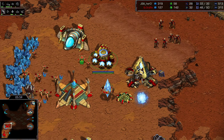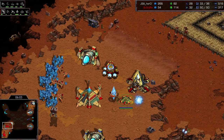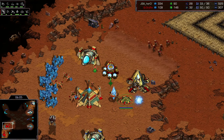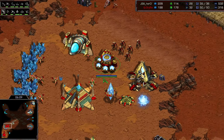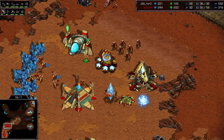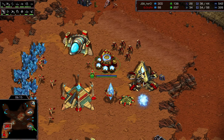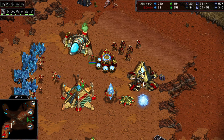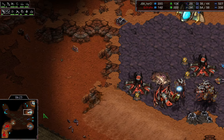Putting the cannons down here may also be a kind of noob mistake. The positioning is pretty bad — you should have some space to put another cannon there. The Cybernetics Core is way too close to this pylon, so there's no space. And I think lings can actually run by here without even getting targeted by the cannons, which is horrible.